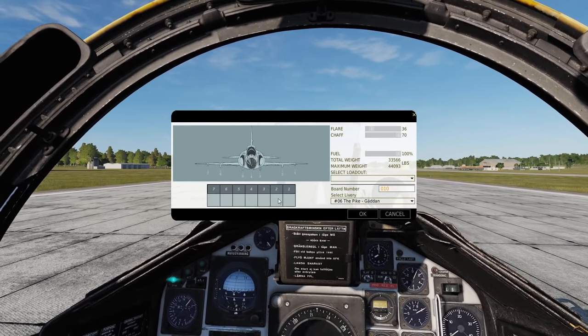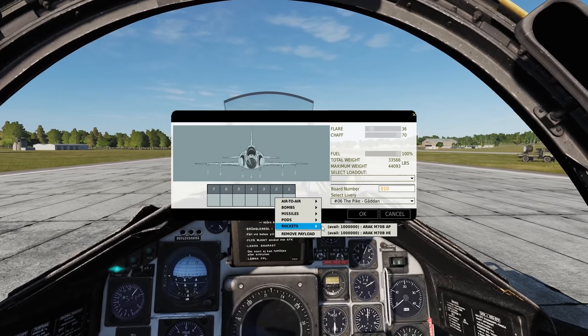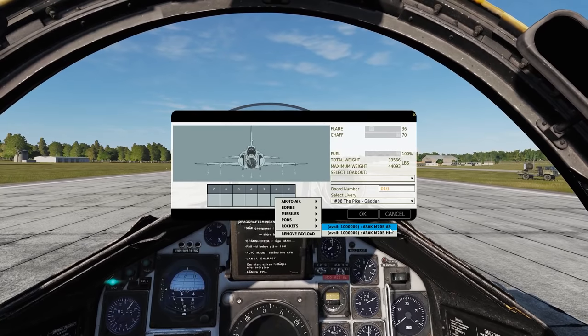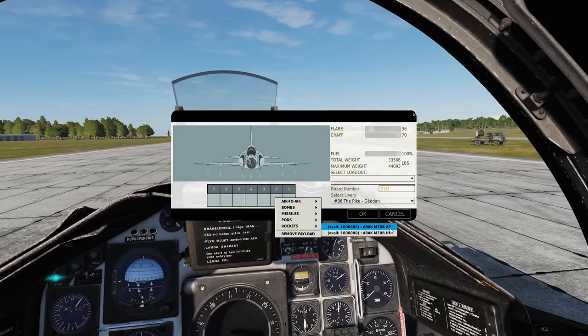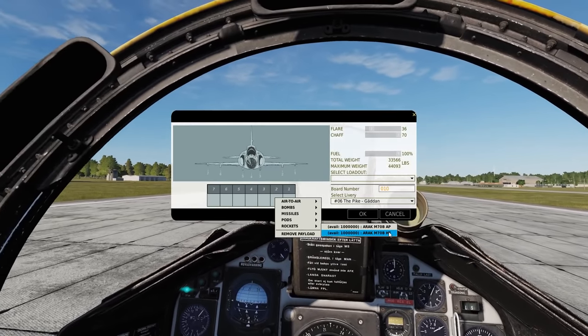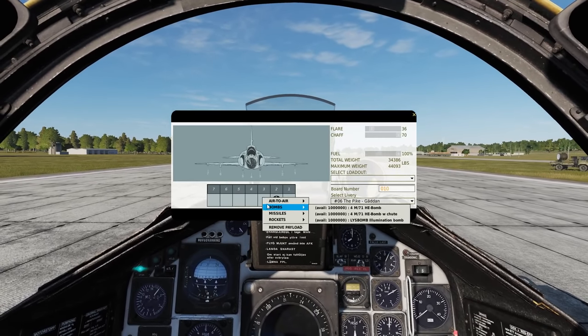We can carry rockets on pylons two, three, five, and six. Right-click there for rockets and we've got the ARAK m70b. AP is armor piercing, so if you want to attack heavy armor like tanks; and HE is high explosive for troops and light armor.